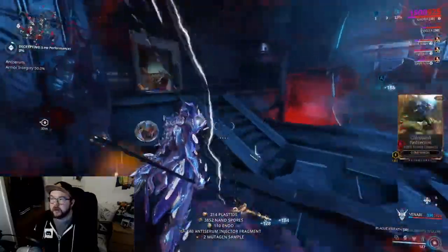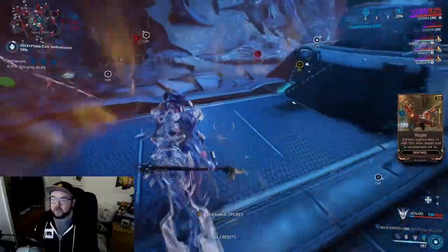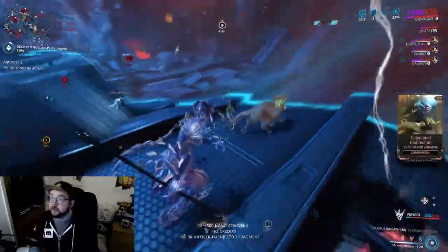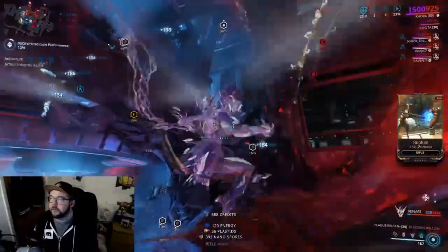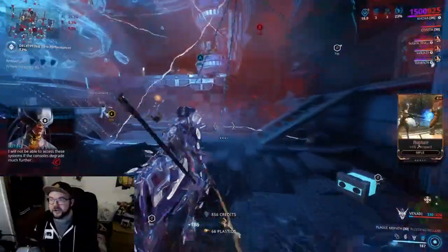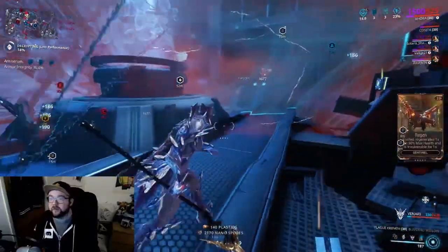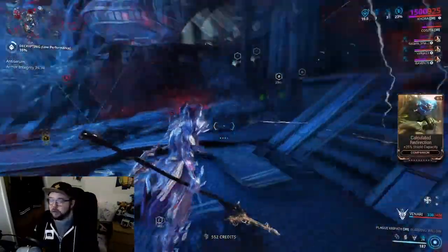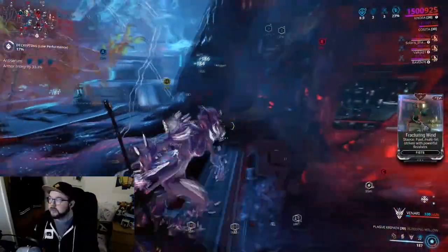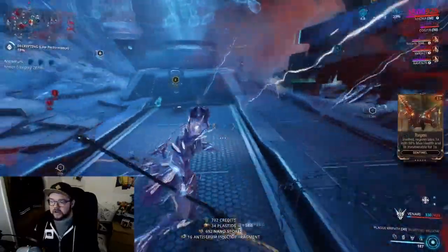The reason we extract after this one round is because enemies start to scale — they get harder, which means the dome won't kill them as fast, making it less efficient. The rewards won't scale either, so there's no reason to stay. We're five minutes in and my Smeeta hasn't proced yet, which is a little upsetting. Sometimes she procs really well — this farm is really dependent on Smeeta procing. There is a potential of reaching up to and over 300,000 nanospores in one run.